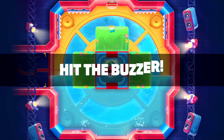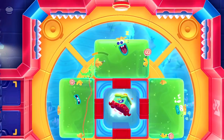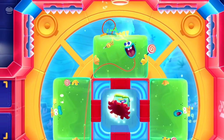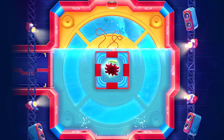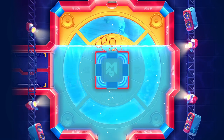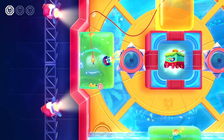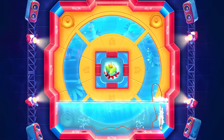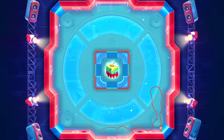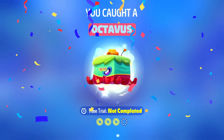This guy looks cool. Hit the buzzer — the buzzer's up there. Almost, come on. Right there, hit it — that was really close. He's going to go down, we'll follow him. Collect them all — we have these purple coins to grab this time. They're all in the jelly again. This is the last one. I like his shades. Monomal number three — that's a catch! You caught an Octavus!